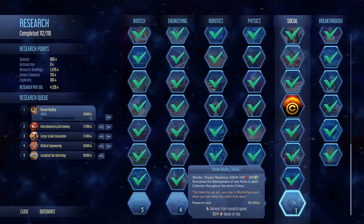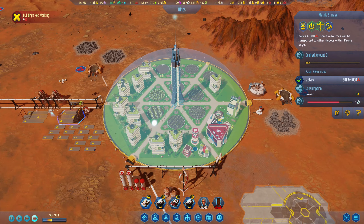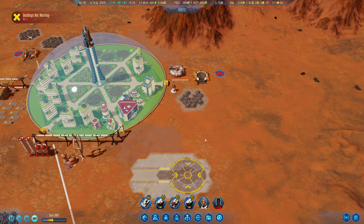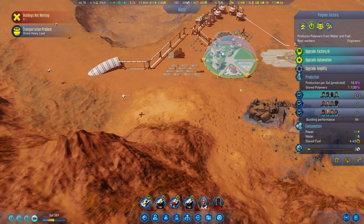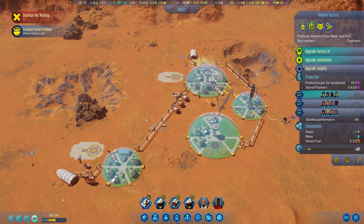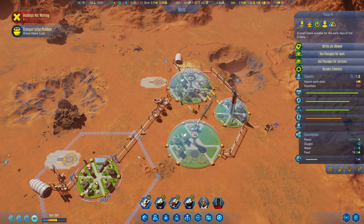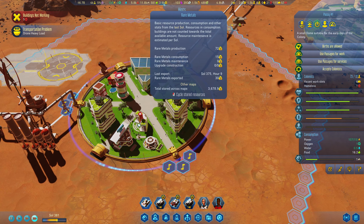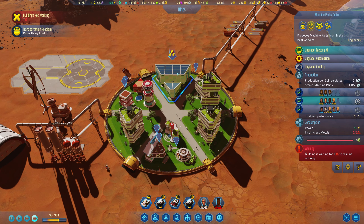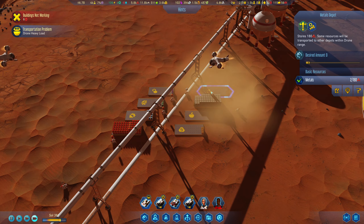There it is folks — we're in the home stretch! We are in the home stretch, five things left to research. I was building a polymer factory — there it is, right there. Polymers, we're going to be good for that. You need metal. Do I have a metal storage over here? I do have a metal storage right there.